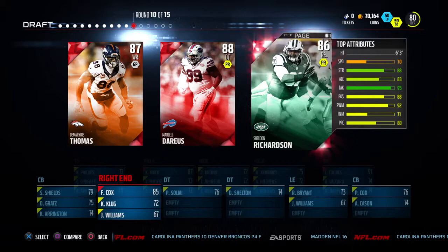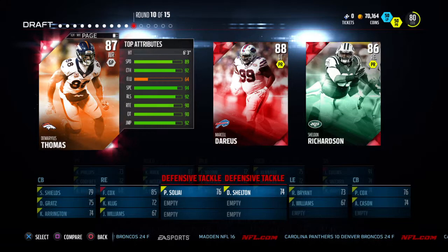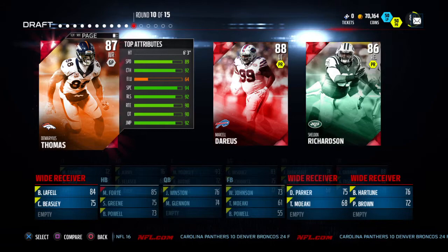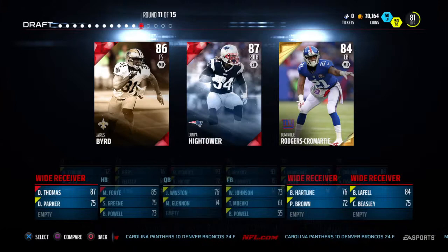Interesting decision this round. We have Sheldon Richardson — very good with play-wreck and tackling, good for stopping the run — but we already took a right end. It's between Marcel Darius and Damaris Thomas. We're going to go ahead and go for Damaris Thomas, getting our elite receiver who benefits from Peyton Manning throwing him the football.